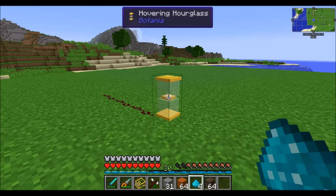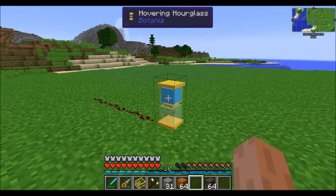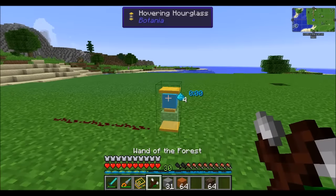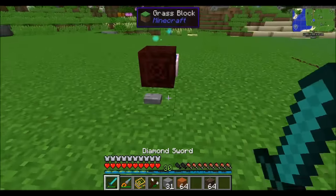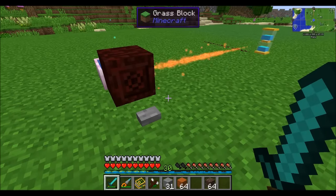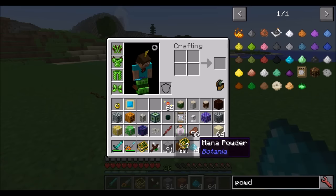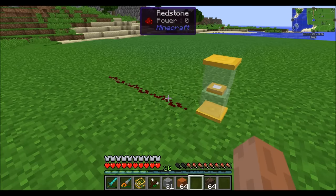Instead of placing sand in there, you can put mana powder inside. What this does is turn the Hovering Hourglass into a counter instead of a timer. It'll count all the mana bursts that collide with it. So if you place four pieces of mana powder in there, after four mana bursts collide with it, it'll flip and emit its redstone signal. The number of pieces of mana powder specifies the amount of mana bursts it's going to count before emitting.